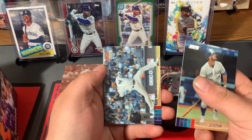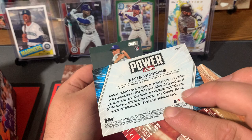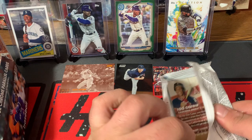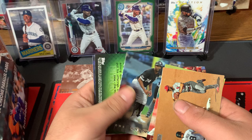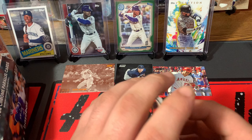Randall Grichuk, Luis Severino, Carl Yastrzemski, Power Zone Rhys Hoskins, and Josh Staumont Rookie Card. Those Power Zone cards are pretty cool. Paul DeJong, Didi Gregorius, Eloy Jimenez. Not a fan of these cards here — the Emperors of the Zone, not a nice design. And Rod Carew.